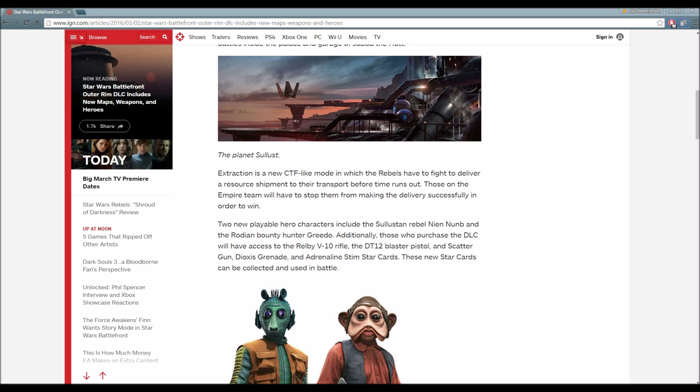Extraction is a new capture-the-flag-like mode in which the rebels have to fight to deliver a resource to their transport before time runs out. Those on the Empire team will have to stop them from making the delivery successfully in order to win. Two new playable heroes include the Celestian Rebel Nien Numb and the Rodian Bounty Hunter Greedo. Additionally, those who purchase the DLC will have access to the Relby B-10 rifle, the DT-12 blaster pistol, scatter gun, Deoxys grenade, and Adrenaline Stim star cards.